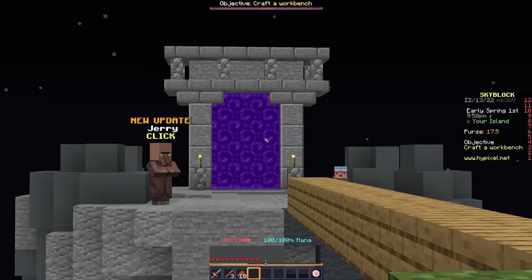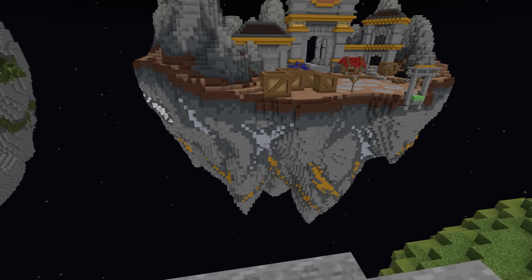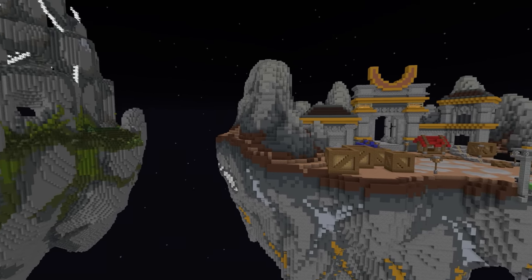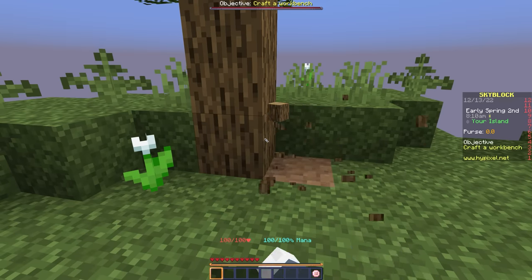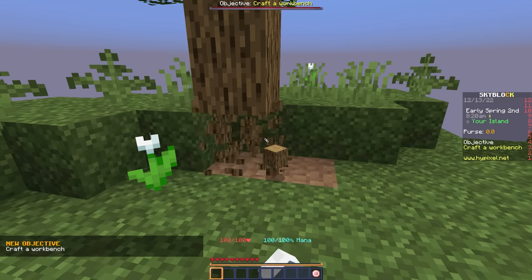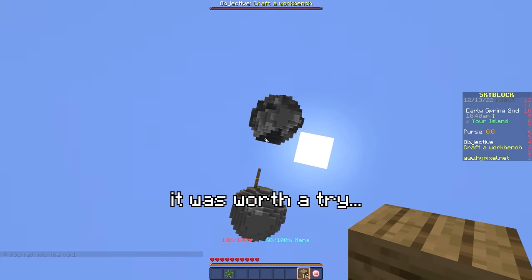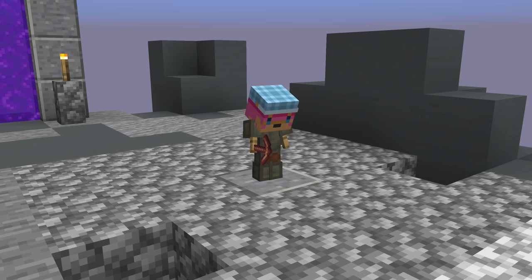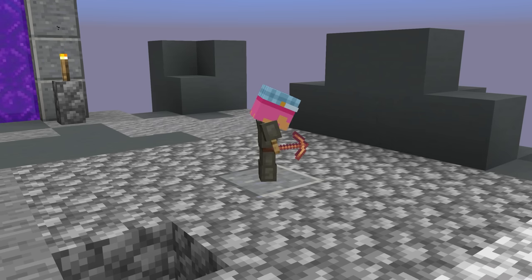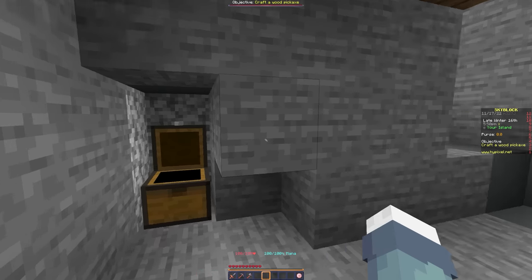First things first, we need to get off this island. Barely anything important actually happens on your own Skyblock island — think of it more like an MMORPG built on floating islands. On the second island you'll notice a big portal, a weird thing mining cobblestone, and a chest full of Skyblock essentials — but we won't need those. That thing mining cobblestone is a minion.